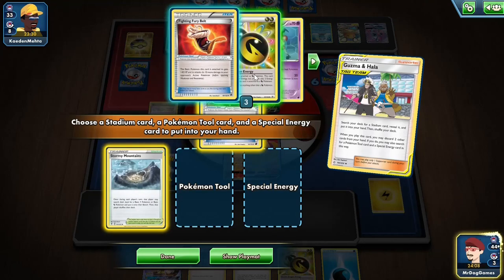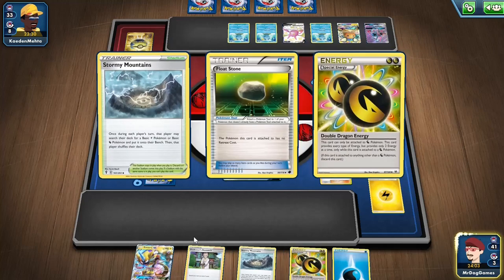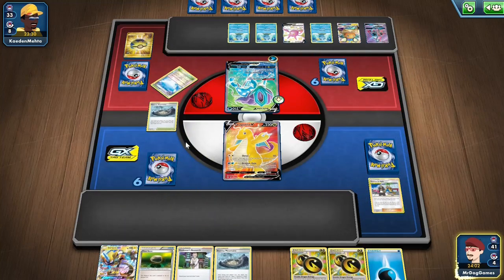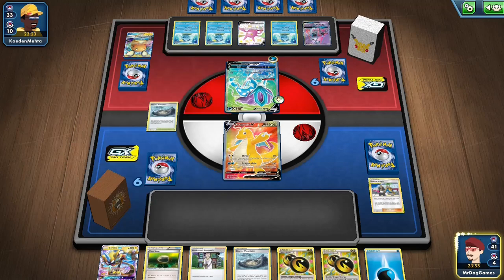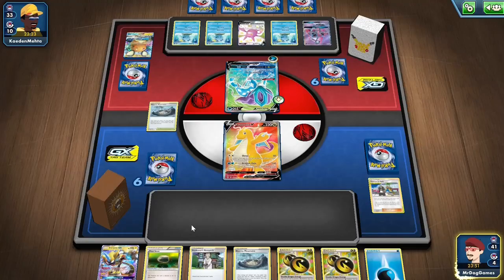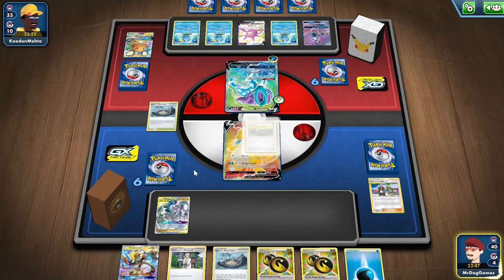I'll get another one of these, another one of these and this. I'll put their Stadium down because then they have to discard some of their Pokemon because I got rid of their Skyfield. They'll probably discard one of them, probably a Dedenale or a Crobat. So then I'll get an ADP down, and then I'll retreat so I can do my Altered Creation GX.